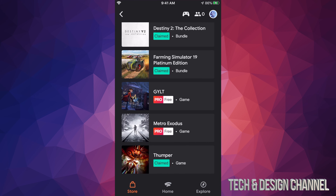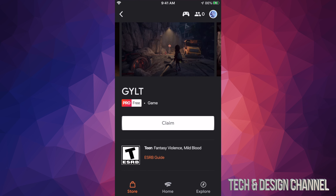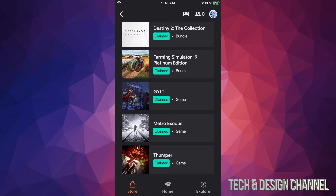The Stadia Pro games section shows the ones that are free right now. You can just go ahead and claim them. As you know with Stadia, you don't need to download them — they're ready to play. Claim the second one as well, and you can play these games on your TV, your computer, or wherever you like.